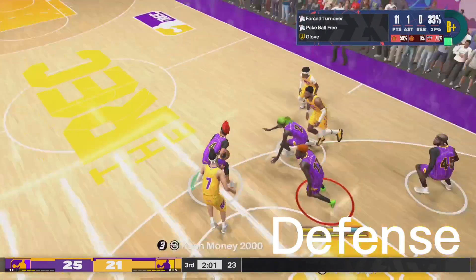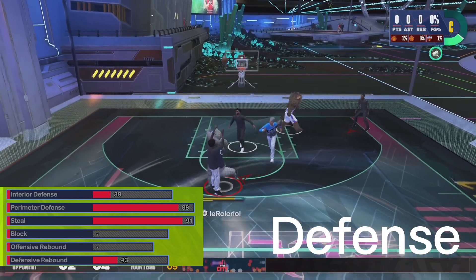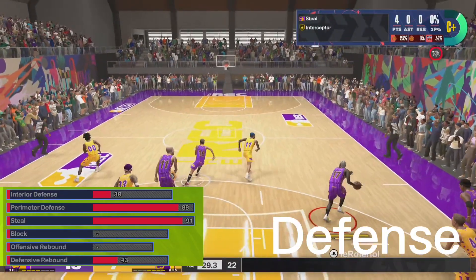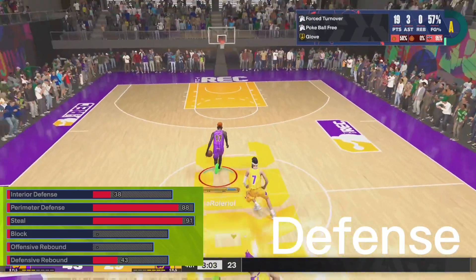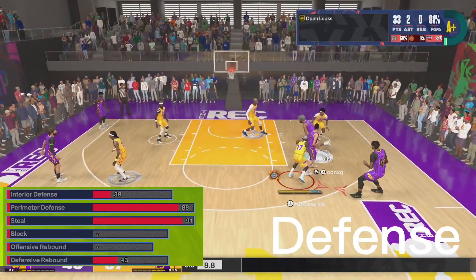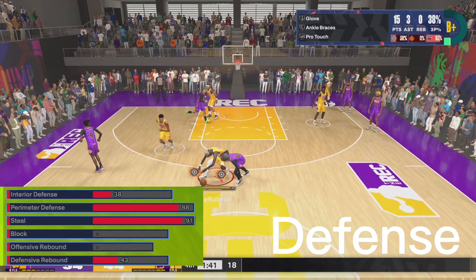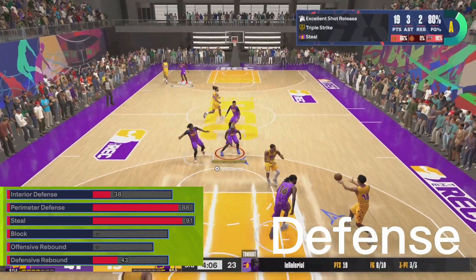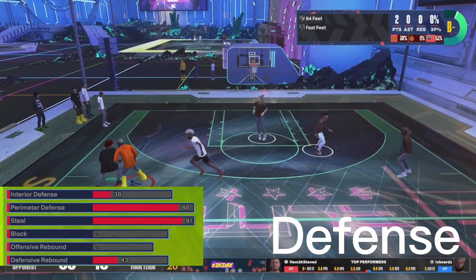Defense is where this build truly shines. It has a 91 steal and 88 perimeter defense, which is enough for silver Clamps, gold Glove, gold Interceptor, and gold Ripper. It gets a 94 feet speed and silver Lateral Quickness — I wish that was gold, but you can see me getting easy steals. When I'm playing fives I usually guard the main offensive player on the other team — that's how confident I am in this build's defense.